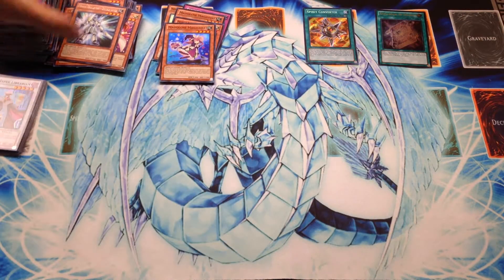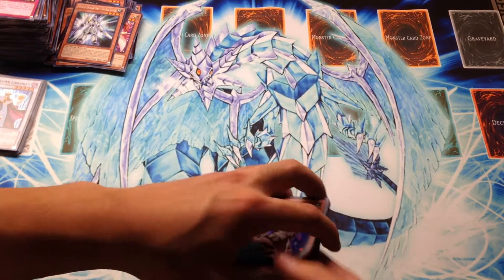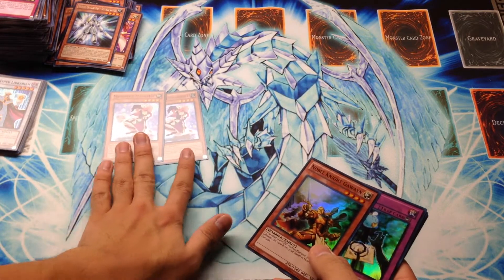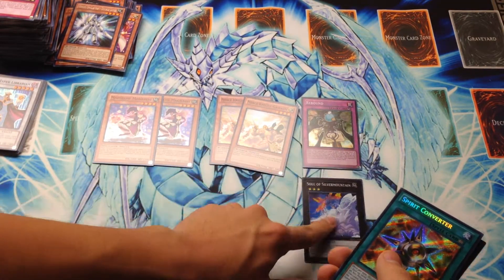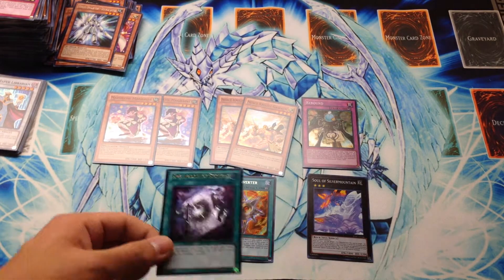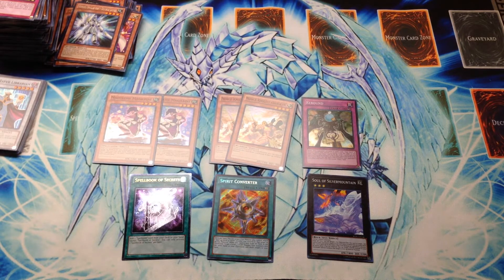Pretty good so far. Quick recap of just the foils: we have two Madolche Magellanes, almost at the playset — great because now I can almost make this deck. We have two copies of Gawain, which is very disappointing, but oh well. We got Rebound, which is pretty neat, and Soul of Silver Mountain. We got a Secret Rare, Spirit Converter, and we even got a Spellbook of Secrets. In the comments section down below, be sure to let me know how you think I did. I'll see you tomorrow with the next batch of Return of the Duelist.